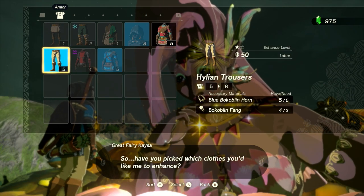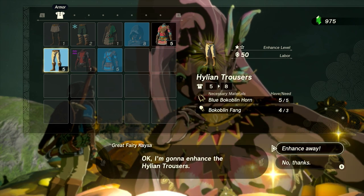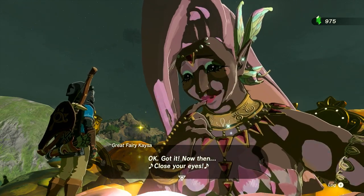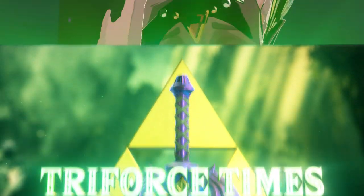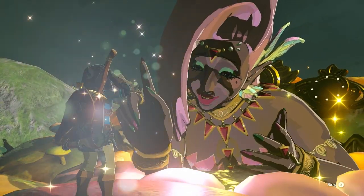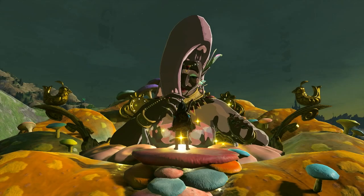As you progress in Tears of the Kingdom, you're going to want to upgrade your armor. Upgrading gives you better stats, plus you'll be able to unlock hidden features. Today, I'm going to walk through the quest to unlock upgrading armor through the Great Fairy Fountains — going through all the locations and what you need to do, so you can upgrade your armor as fast as possible in The Legend of Zelda: Tears of the Kingdom.